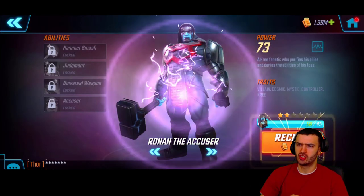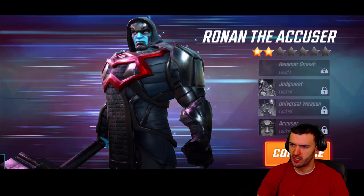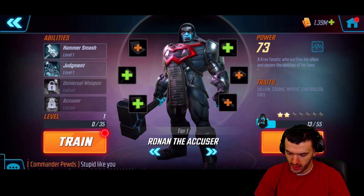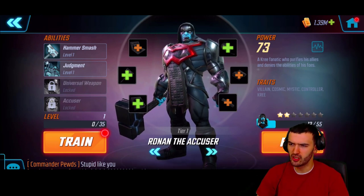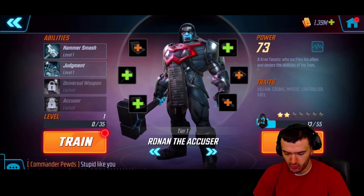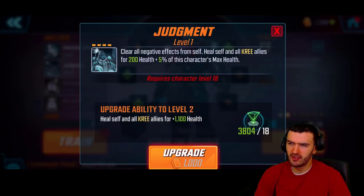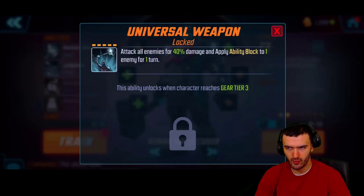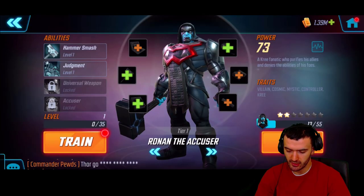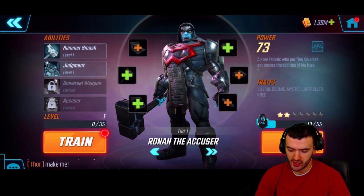We get two new heroes today — this is pretty dope! Ronin has some cool abilities and one of my main goals is to build a team around Ronin, a cosmic mystic team — mostly Kree. There are a lot of Kree characters and they look awesome. Let's quickly break down Ronin: attack primary target for 100 damage. Judgment: clear all negative effects from self, heal self and all Kree allies for 200 health and 5%. His AOE attacks all enemies for 40 damage and applies ability block to one enemy — ability block is a great ability. His passive gains 5% resist.